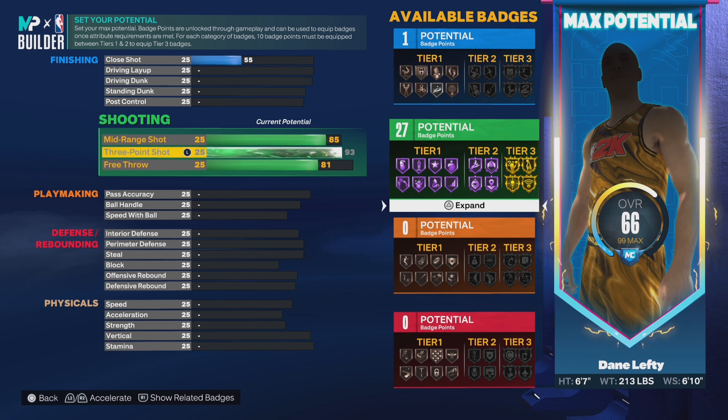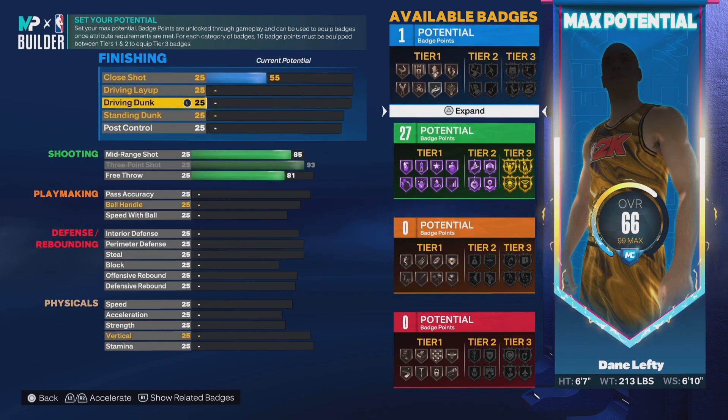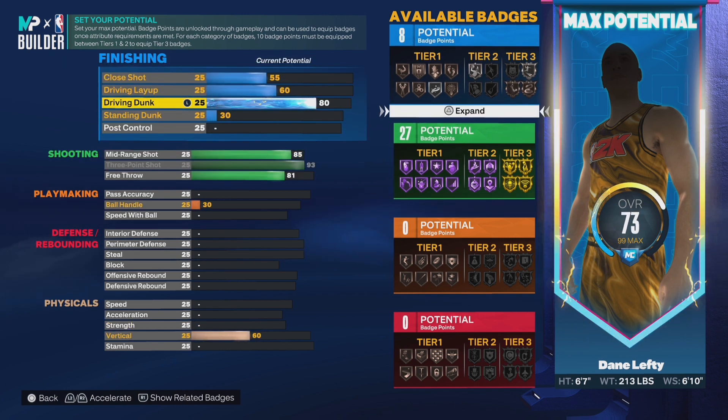So you're already a threat with a 93 three-point shot. The driving dunk, I went with an 80, so you can get those off-one quick drops and off-two quick drops too. You get the easy, simple dunks. You get limitless takeoff on silver. So you don't have to just spot it up — if you get the ball wide open, you go to the rack. You get those cheesy dunks that barely get blocked. And you're 6'7", so you should be good to go.